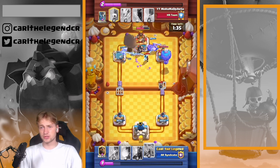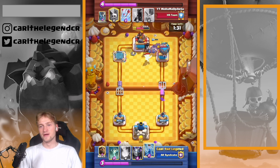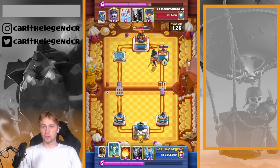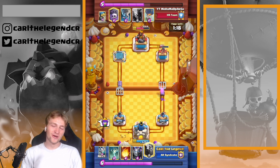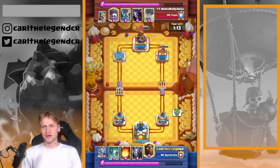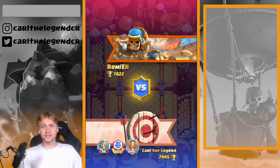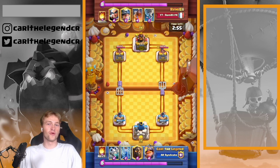The Balloon connected onto his tower and dealt damage — even one more hit. I had the Electro Wizard for some damage onto the tower as well. He just threw Arrows onto my tower, so he gave up. Let's jump into the next game.